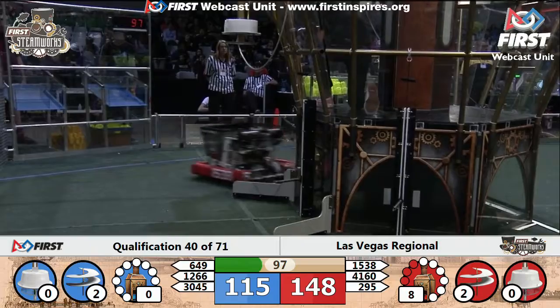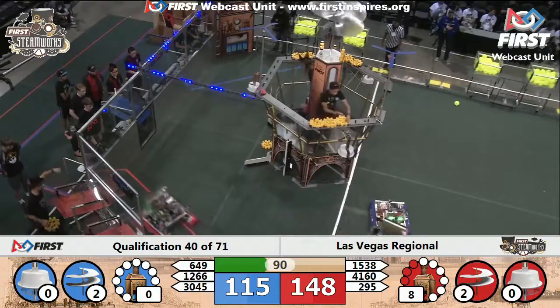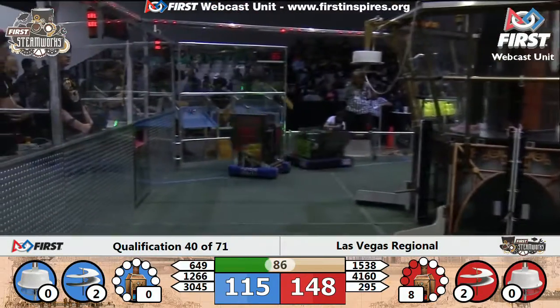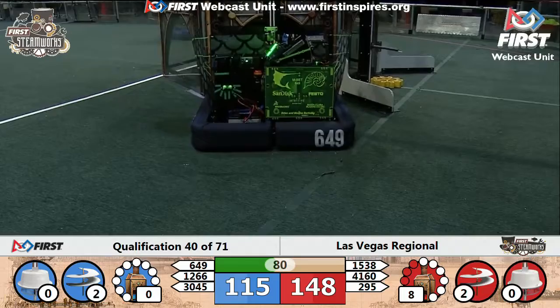148-65. Now Blue Alliance getting their second rotor going — jumps ahead, closes the gap a little bit. 115. Red Alliance needing just two more gears to get that third rotor spinning. Blue Alliance needing the same. Those rotors going to be extremely important here in this match.